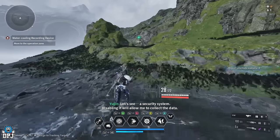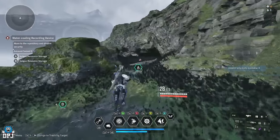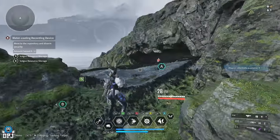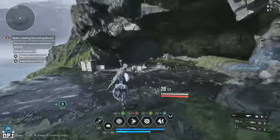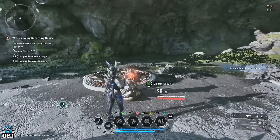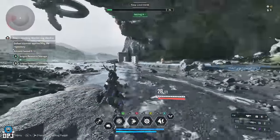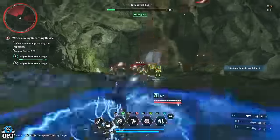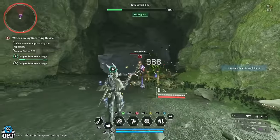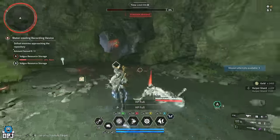There's point A and point B — ignore B completely. Normally you capture point A, defend it, and deliver the item to the machine. But we're not doing that. We're going to activate the point and then let the enemies recapture it so it more or less fails. Then we have about a three-and-a-half-minute timer to take out unlimited ads that spawn in. You can see it says 'Seizure Aborted' — that's exactly what we want.